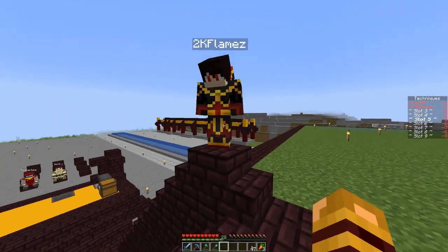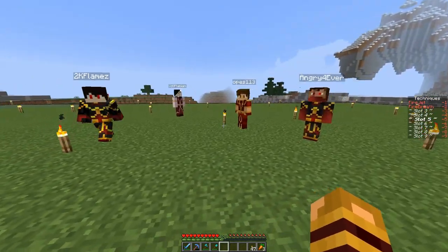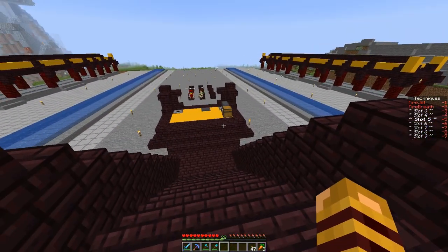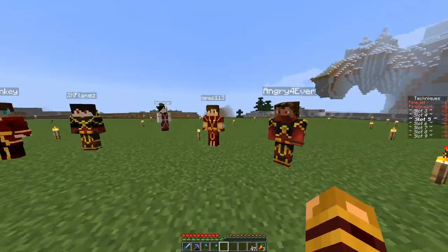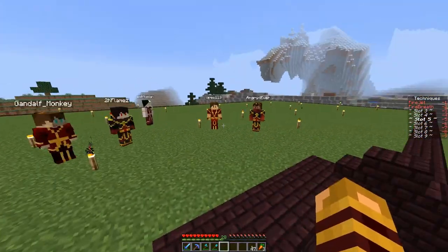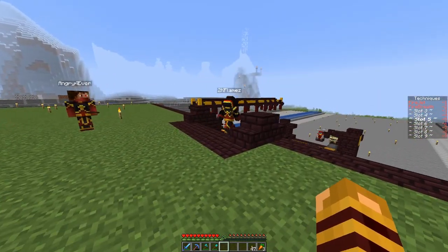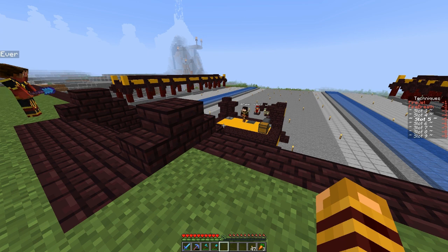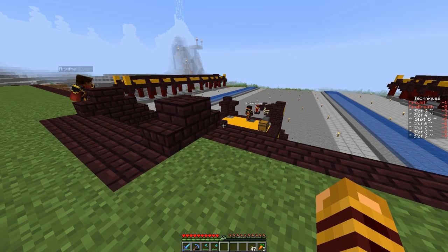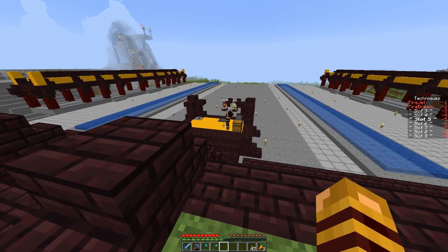Welcome everybody to the Fire Nation's Fire Lord voting day. Today we're going to be voting for the Fire Lord - each of us are going to go up one by one, sign a piece of paper and throw it into the hopper. Do you guys want to get this started? Yes! Okay. I think we decided who's going first, which is 2k. Go ahead. So I want to become Fire Lord because I feel like I bring a lot to the table, but then again a lot of my firebender brothers do too, so I'll vote for one of them.